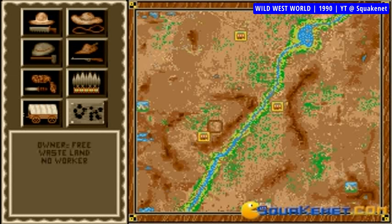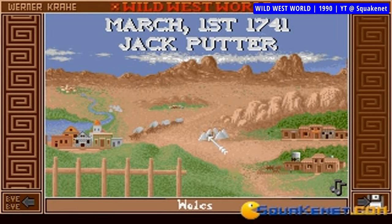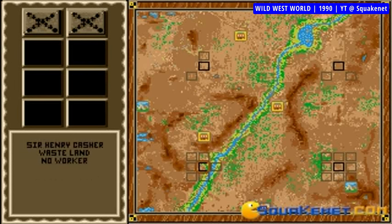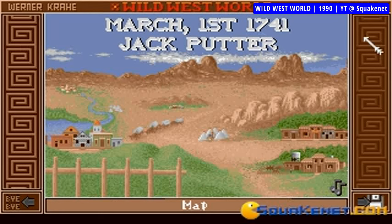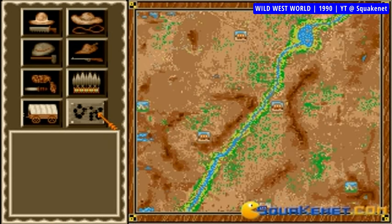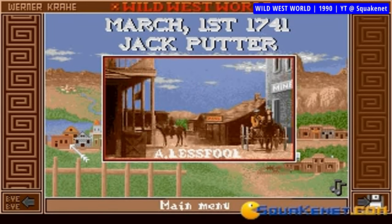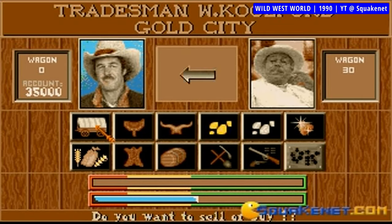Wild West World can be played either by one or two players on the same system, and it's obviously most fun against a buddy. While the empire-building and trading backbone of the game is very solid and fun, it's not all about that — you don't really have to fight for the top dog spot clean and fair. In fact, you can act dirty just the way the Wild West setting would expect. You can hire gangs of outlaws to harass your opponent's lands or even aim to eliminate them. You can bribe Indians to burn their estates and kill their workers. As long as you can afford it, you can be a mean Wild West magnate.